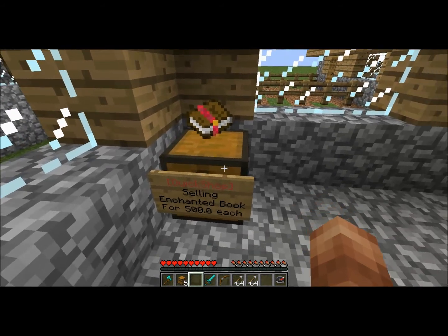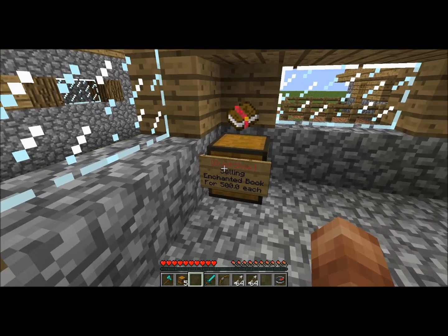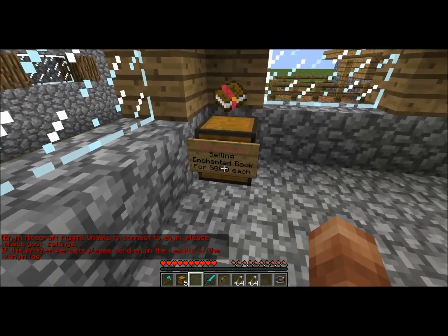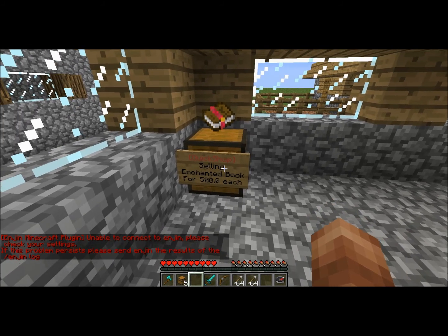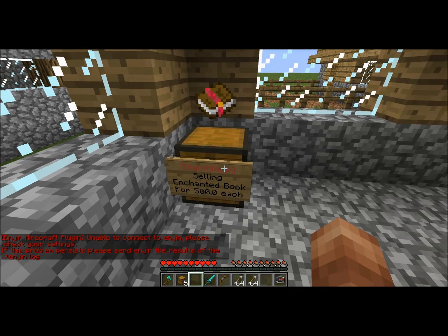You can see it says right here: 'QuickShop selling enchanted book for $500 each.' There's an engine connection problem showing — that's because it's the test server, don't worry about that, just ignore that error.